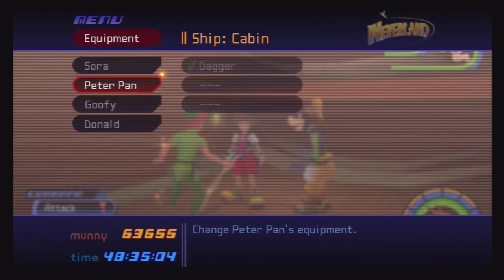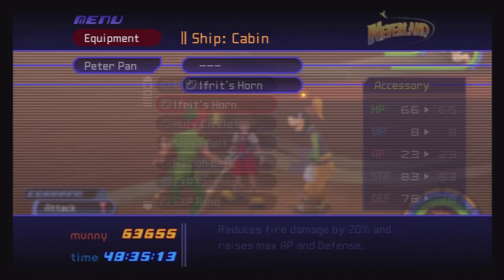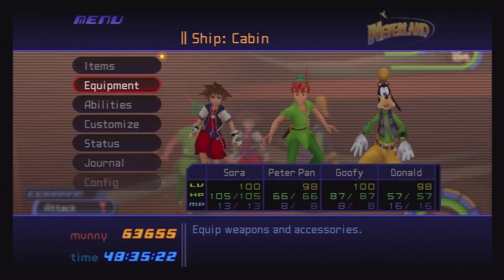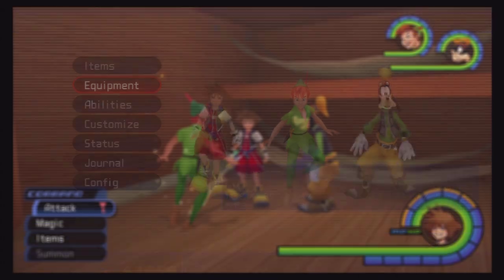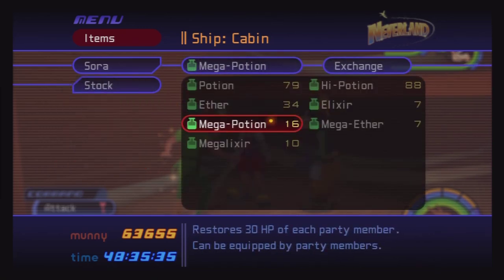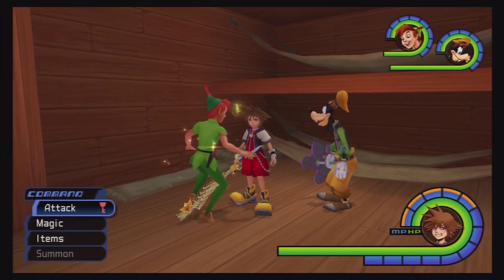Feel free to equip anything you want on your party members — it really doesn't matter too much. You can equip on Sora any MP-type accessories, anything that raises his MP. I would also suggest putting a ton — a ton — of Mega Ethers in your stock. You're going to need them. This fight is very hard.